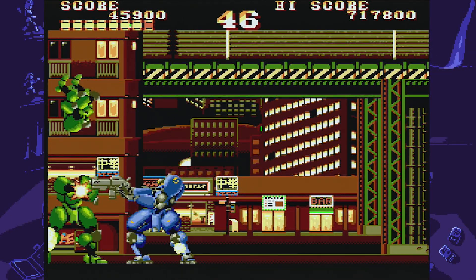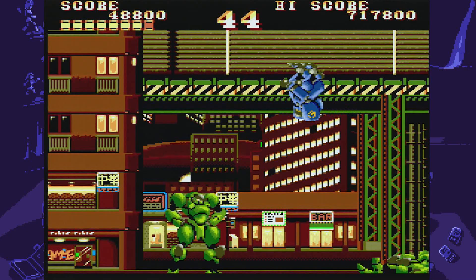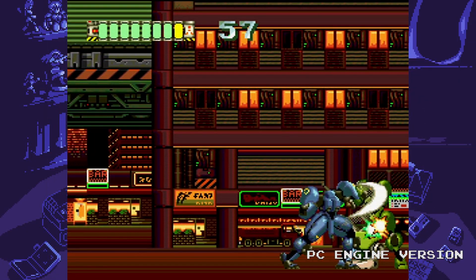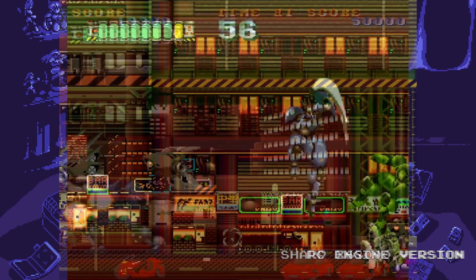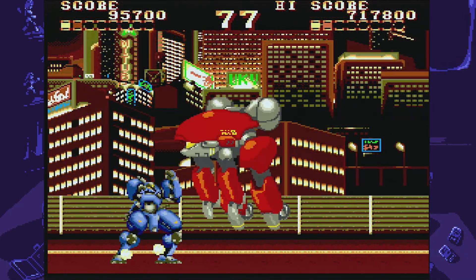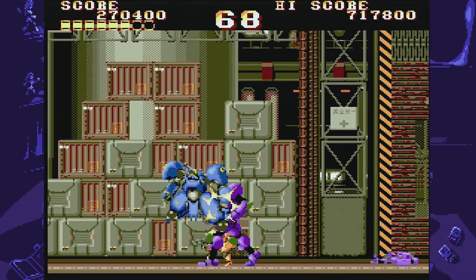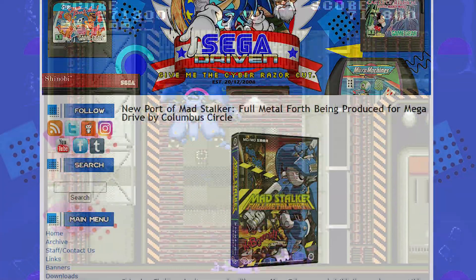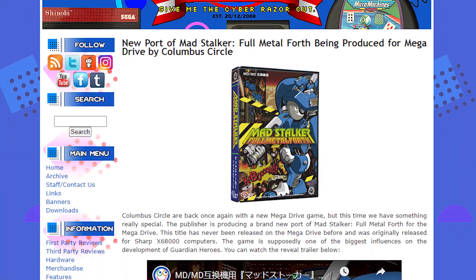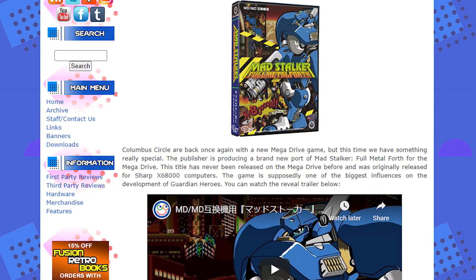Mad Stalker Full Metal 4th is a new game released for the Mega Drive or Sega Genesis in 2020. Originally the game was released in 1994 for the PC Engine and a slew of Japanese computers, with a Mega Drive port in development. However, the Sega version would eventually be cancelled — that is, until Columbus Circle picked up the rights to the game, finished its development and eventually released it this year.